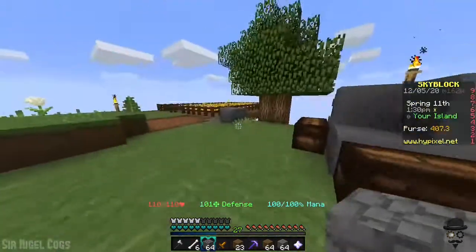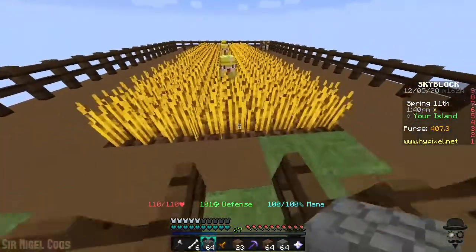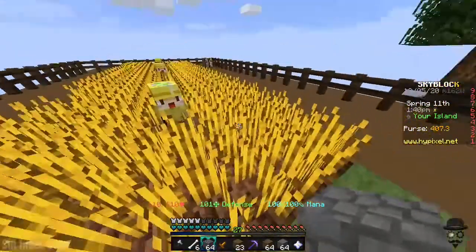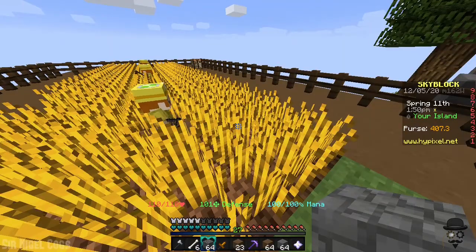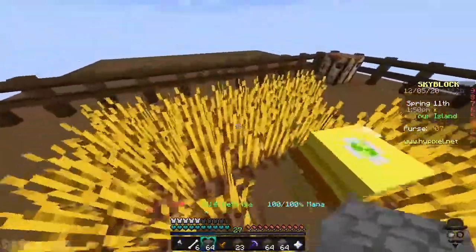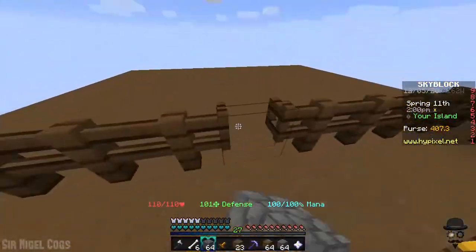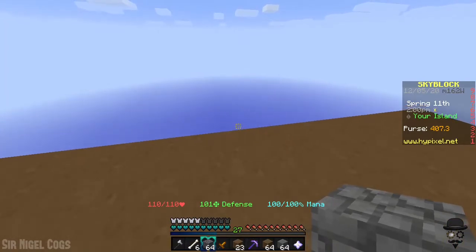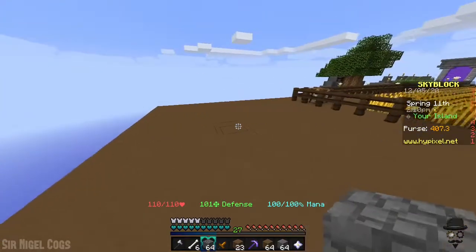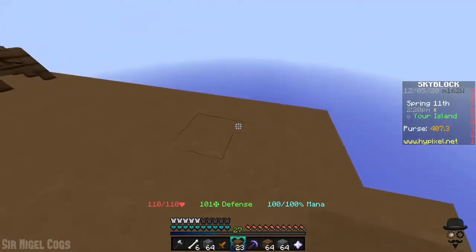Why hello there! Since the last video I've been working on the farm, and this is now what I have. We have the area fenced in with a gate to provide protection at night. The little minions are working away — look at them go. Some of them are upgraded more than others. Then on the other side of the farm we have this area where I plan on building a little cottage and a little grain silo. So that's some of what I've been working on.